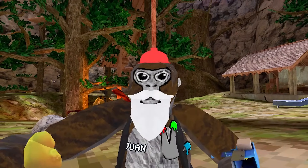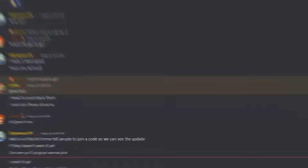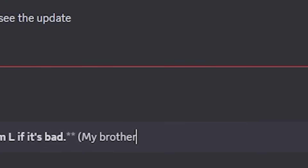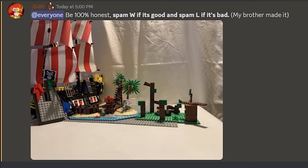Now that we've finished all the builds, let's go ahead and ask the Discord. I'm going to quickly type the announcement, and so they don't know they're going to be in a video, I'll say my brother made it. All right — three, two, one, boom! Let's see the reactions.